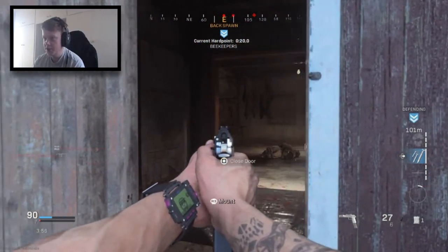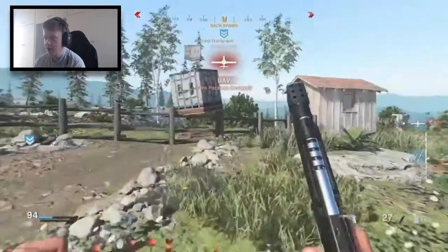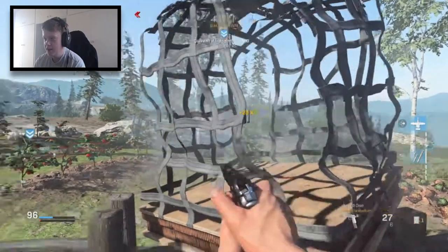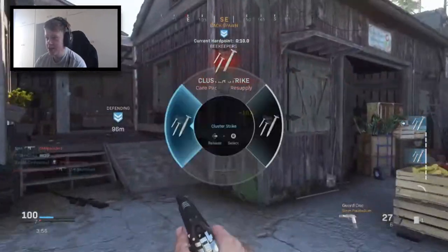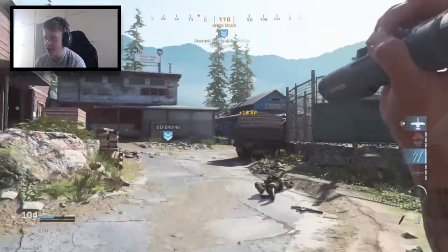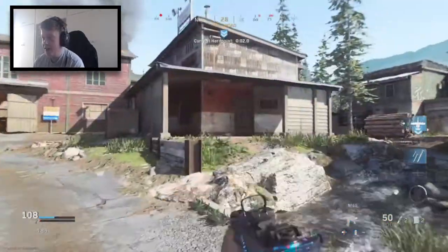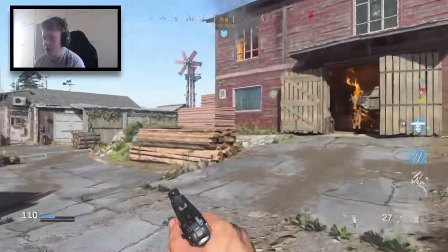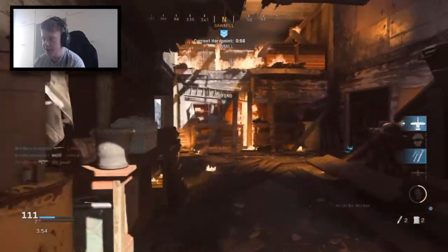I think someone's going to come here though. So we've got three care packages — a UAV, a precision airstrike, and a cluster strike. It is awful. The emergency airdrop in Modern Warfare 2 was pretty insane to be fair. You could get some decent streaks out of that, and I think you actually got four care packages instead of three.